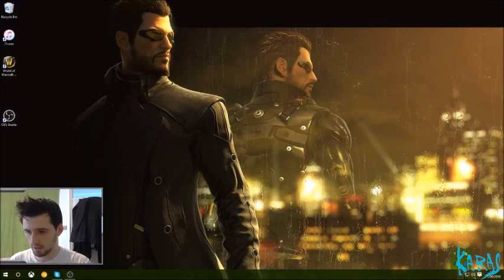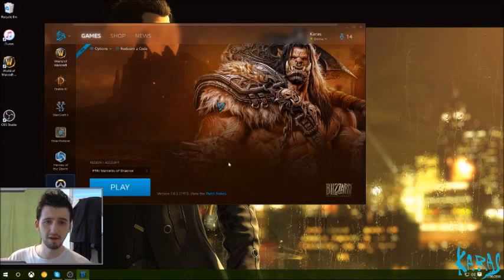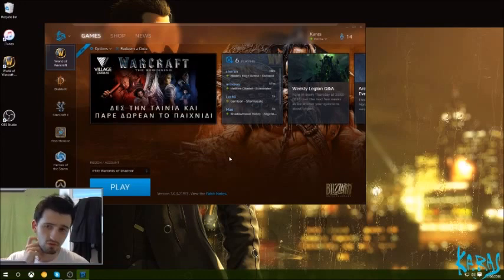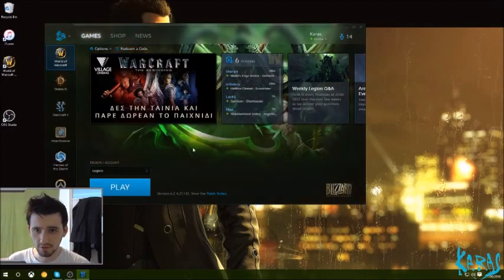First of all, get your Battle.net launcher up. If you don't have a Battle.net account or game, go to Google, search Battle.net, get it set up. Once you're through, you'll have a launcher like this. You can see where World of Warcraft is listed up here — go to it.